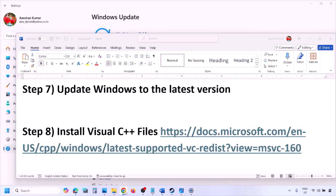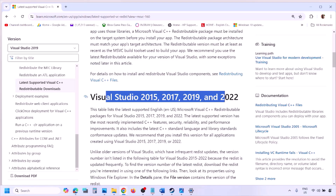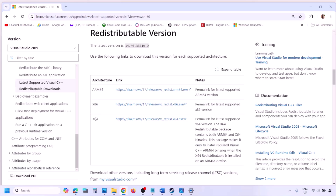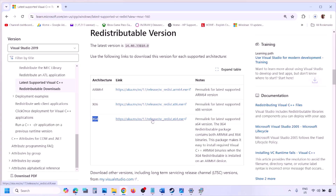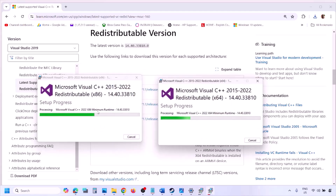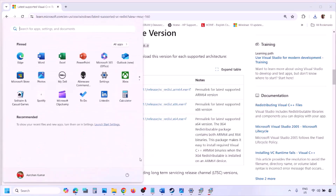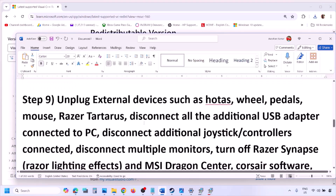The next step is to install Visual C++ files. Copy the link provided in the video description and open it in a browser — it will take you to the Microsoft website where you can find Visual Studio 2015, 2017, 2019, and 2022 redistributables. Download both the x86 and x64 versions. Run each exe file; if you see a Repair option click Repair, if you see Install click Install. Once both are installed, restart your computer — restart is a must — then launch the game and check.